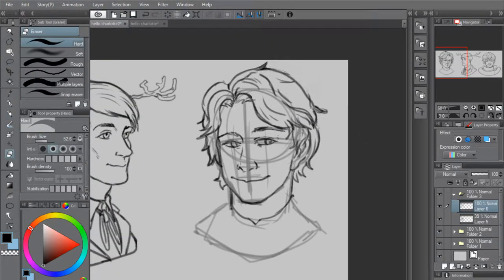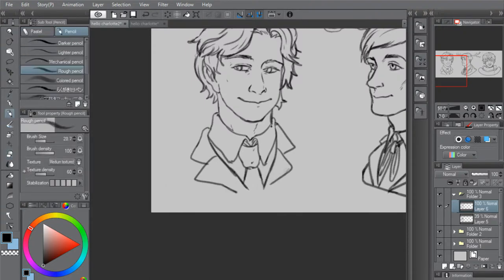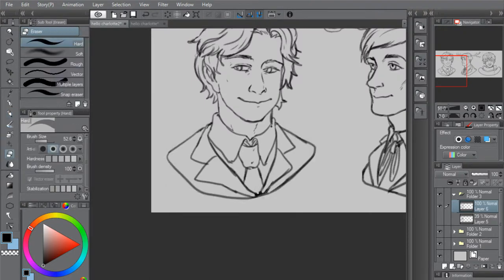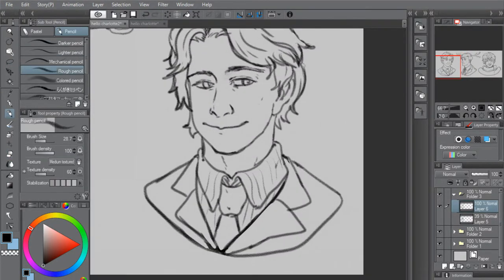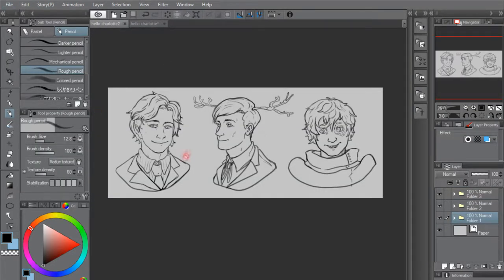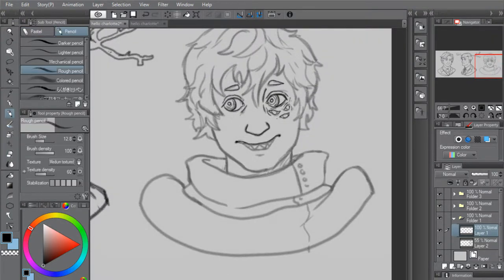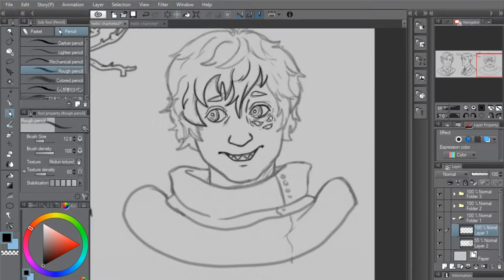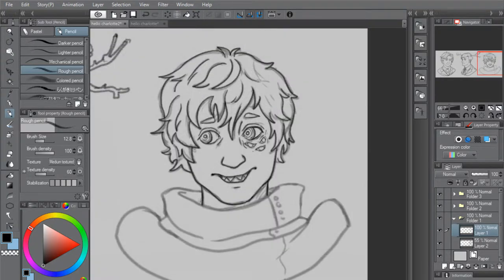That being said, I think I got enough of him right that it doesn't warrant a redraw. I feel it would have been better to go for the gas mask version, because then I wouldn't have to worry about the face and the character is just recognizable from that. The issue is Huxley only really wears the gas mask in the first Hello Charlotte game. Since I'm making a big analysis video covering all the games, I wanted an image that best represents him across all three — which is him with his mask off, since that's how he appears in two out of three games.